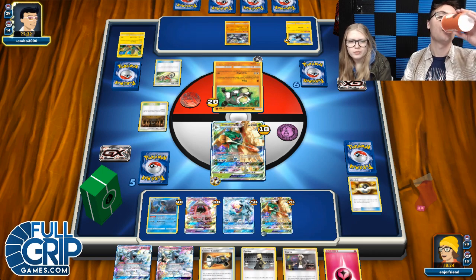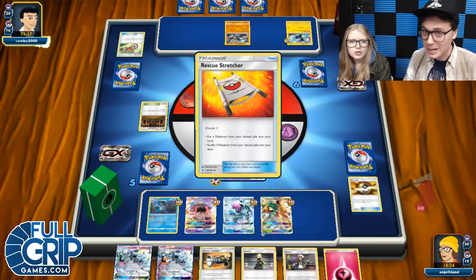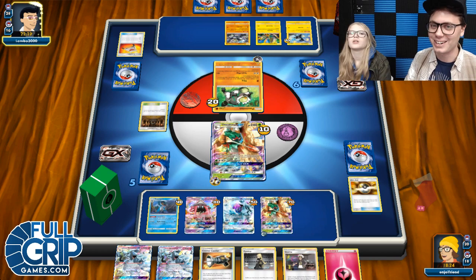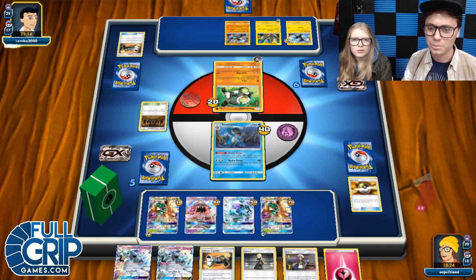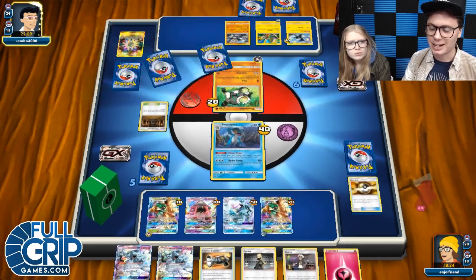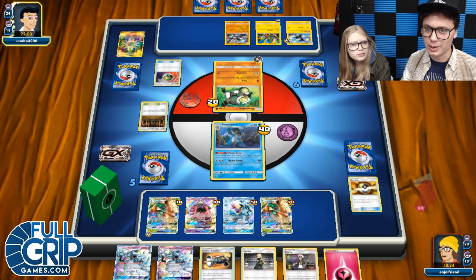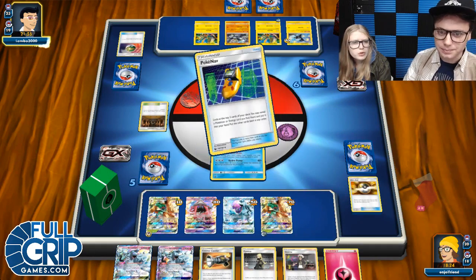I feel like you should start Feather Arrowing into that Zebstrika — you need to knock that out. This was going to need 20 anyway. Assuming I don't get knocked out here, which I don't think is actually possible — if that Passimian knocks me out this turn, then this is like not actually a winnable matchup. It looks like he's going to knock out the Swampert. That's fine — I've got Cynthia and Guzma in my hand. The Swampert can go.